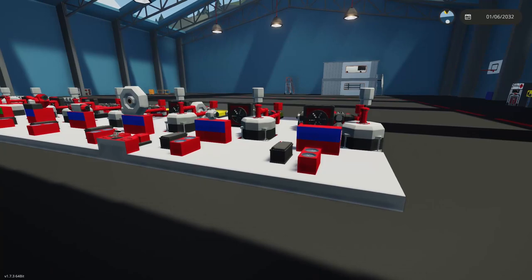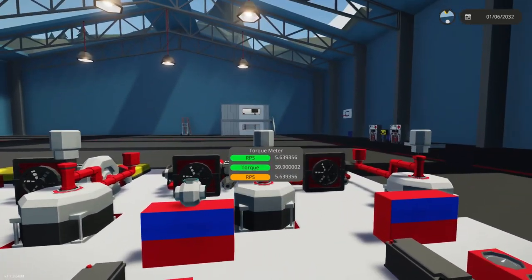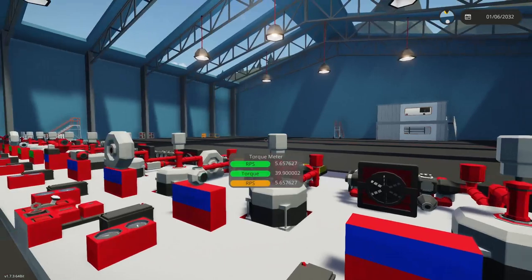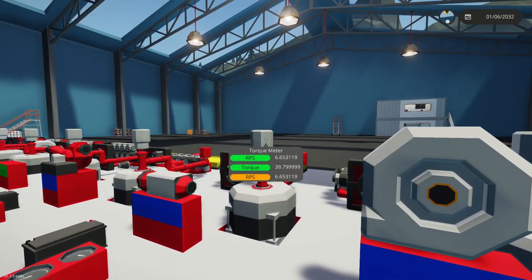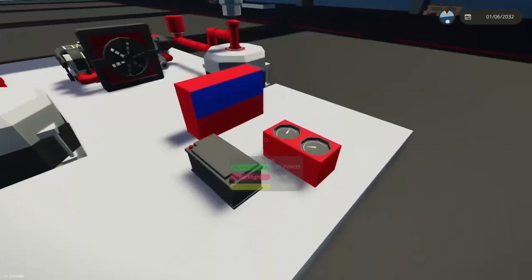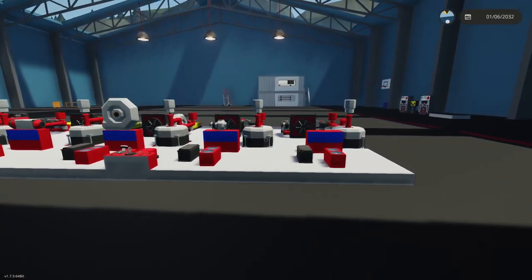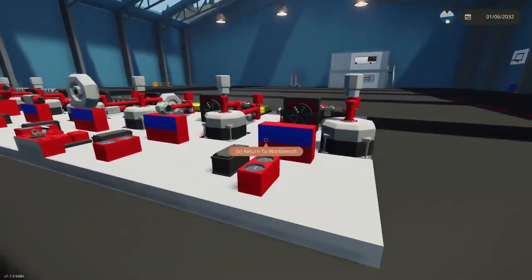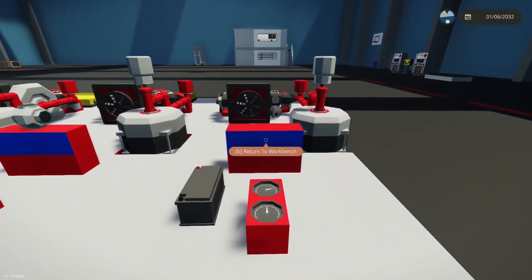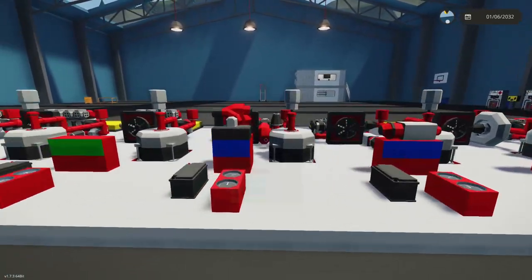The engines have started to operate. The torque meter is there just to see the torque readings. The way we're measuring performance is with a medium generator for all of them — the output the generator gives us determines engine strength, because a more powerful engine will give more output on the medium generator. There's also a torque meter, and all of them are giving somewhat different RPS readings.